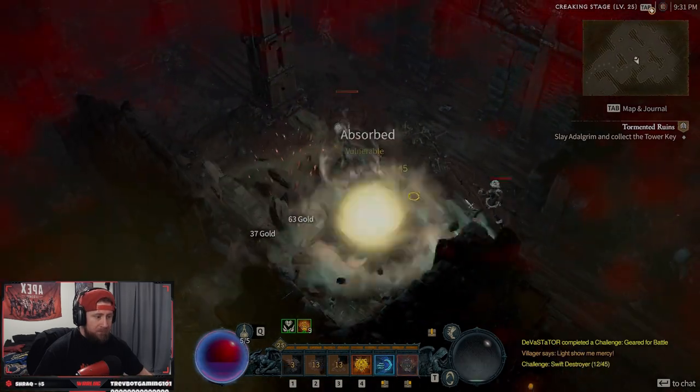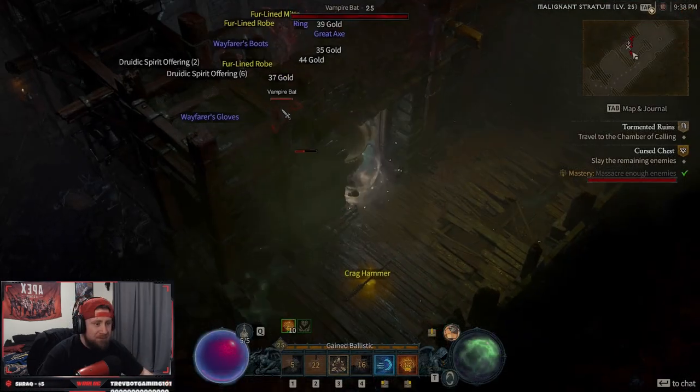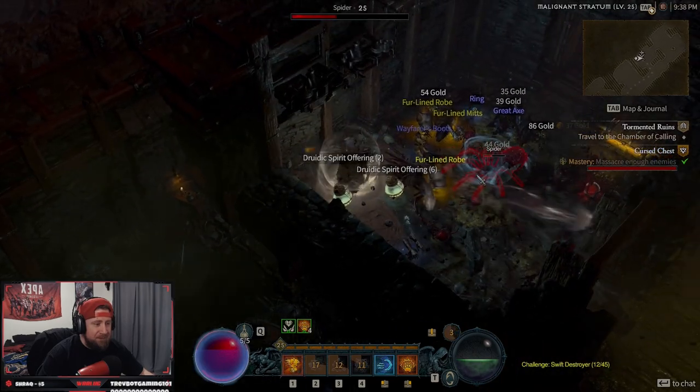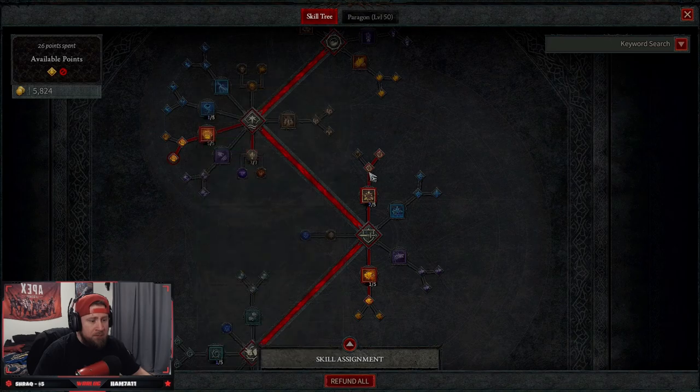Then we got three points in Predatory Instinct — critical strikes against close enemies is increased by 9%. We're doing everything melee. Then we're going to go down to our defensive skills.